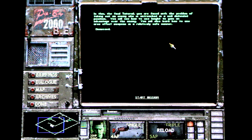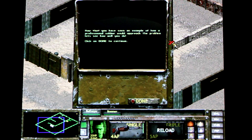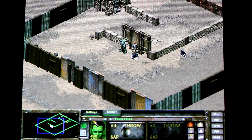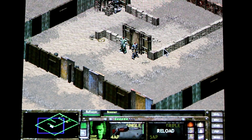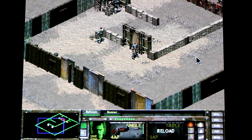In this, the final tutorial, you are faced with the problem of taking out an enemy who is entrenched in a well-defended position. You'll see how to use height to gain an advantage over the enemy. You'll also learn how to use area-effect weapons in a relatively safe manner. Dismissed. The last tutorial — the sniper mission.